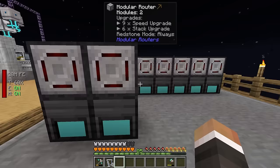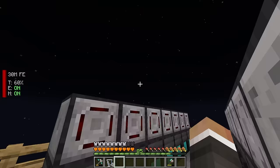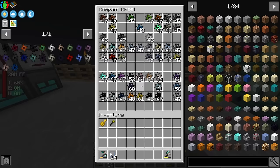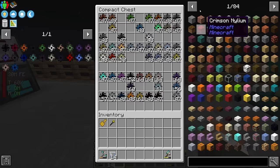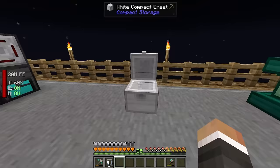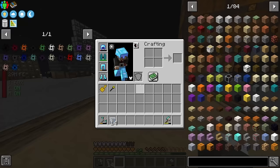At the end of the last episode we placed down all of these quantum compressors, with item pipes and compacting drawers on top moving items down into them. Since then I've gone ahead and made quite a lot of singularities — these are all the singularities I could make a few days ago, and the ones on the left are still left to go.